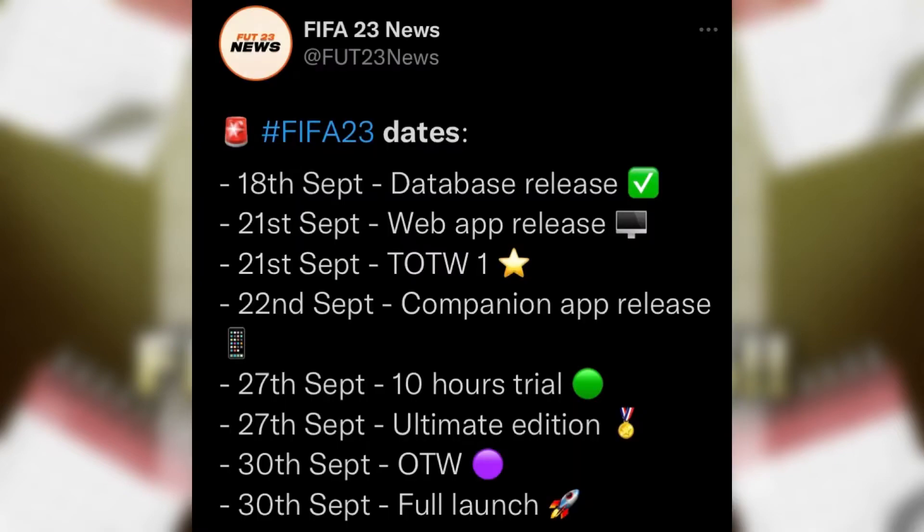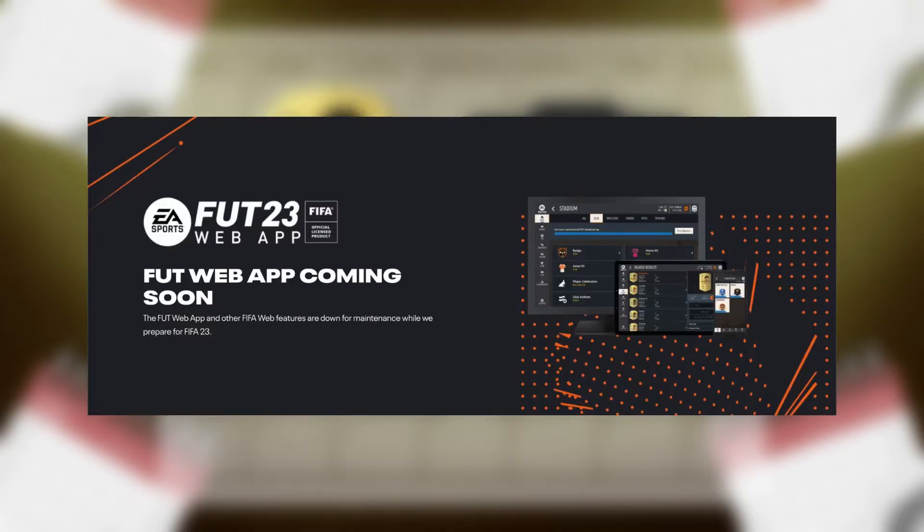The next thing coming out is the web app on the 21st. It's only on the web, so you can't do it on your console or app — the companion app comes later. You go on your browser, head to EA's website, and they'll have a launch page where you can start your Ultimate Team.